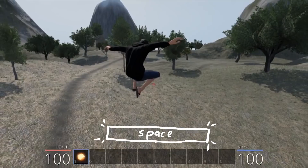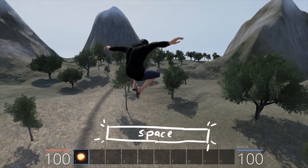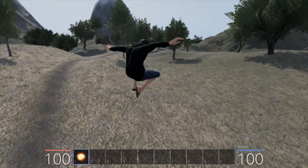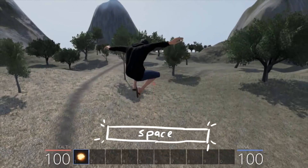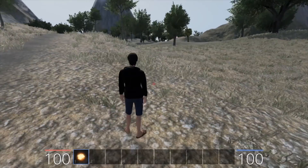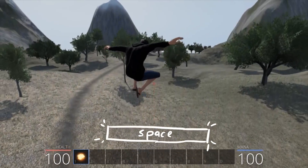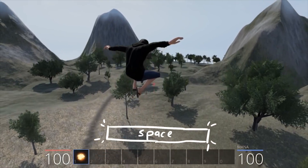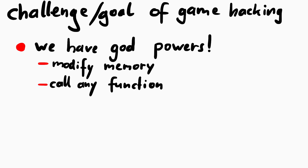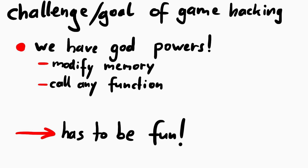OK, so jumping seems fairly normal, except that I can keep space pressed — hold space for a longer time — and then I keep rising up. That's pretty cool flying already. But the issue is that once I release space again we start falling down, and we can't jump anymore until we touch the ground again. This is kind of the challenge with game hacking: we have essentially all the power in the world, we can modify any memory and call any function we want, we just need to be creative with what and how we do it.